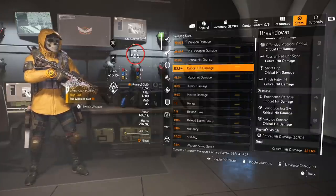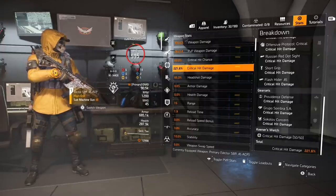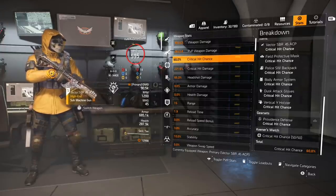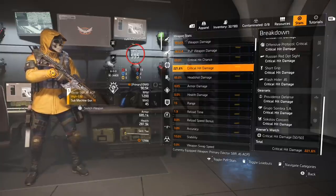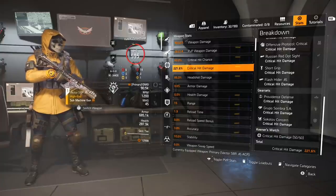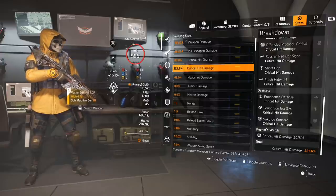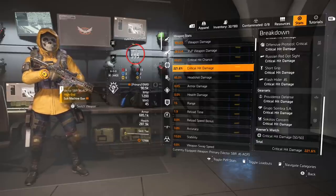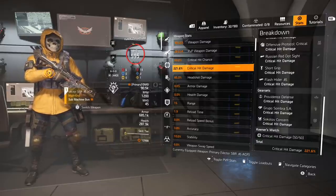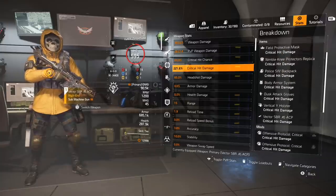Just to show you, the highest I've been able to reach is 221.6% critical hit damage. You can find that under your weapon stats right below critical hit chance. This is just a tester build to show you guys — it has max crit chance at 60% and 221.6% critical hit damage.